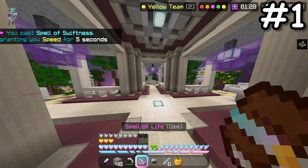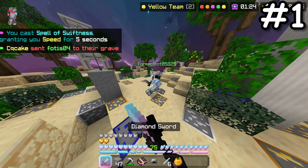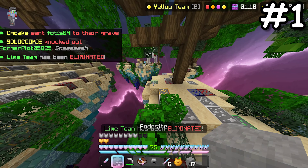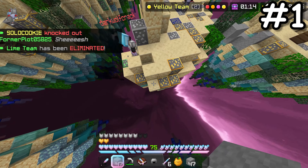Then there's the avatars. Three avatars could be unlocked for levelling up in Block Party: Falling Zook, Neon Knight, and Rainbow EQ. Also, for reaching the max level, you will be rewarded with a total of 1000 quest points.